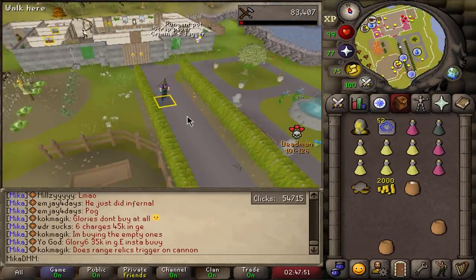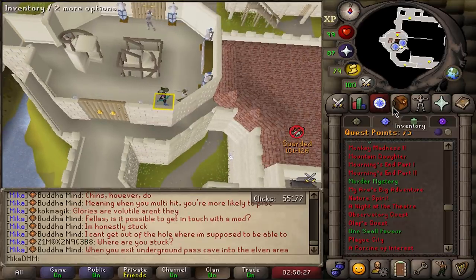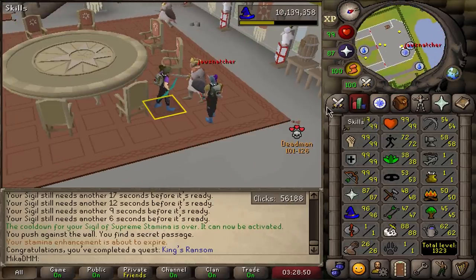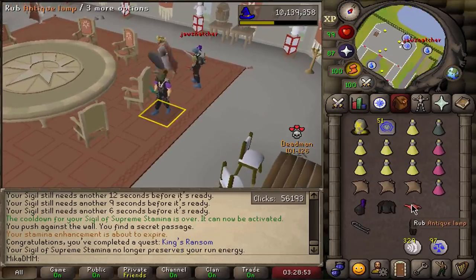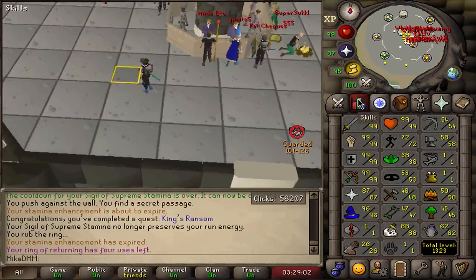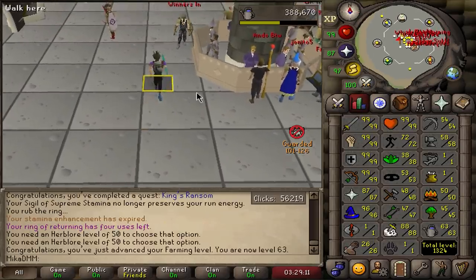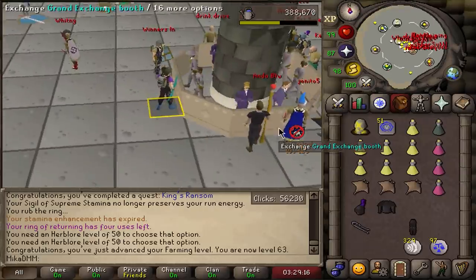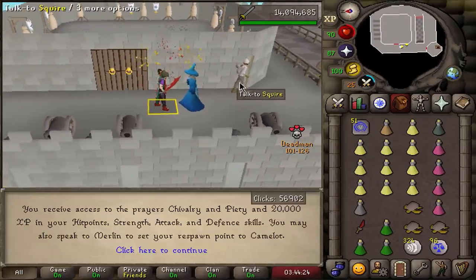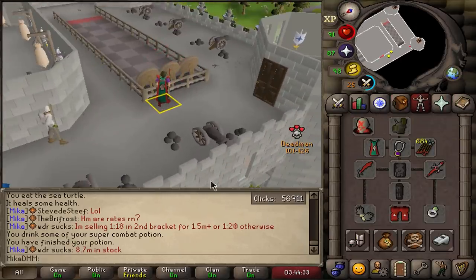Very solid 2.5k XP and now I have everything to do King's Ransom — the last quest I want to do for a while. We also got an XP lamp and I'm putting it into farming for 50,000 XP. Let's go ahead and unlock Piety and be done with questing for this tournament. A bunch of experience — 100 defense, 101 strength. I can use Piety now — wonderful. Let's get to safety and wrap this up.